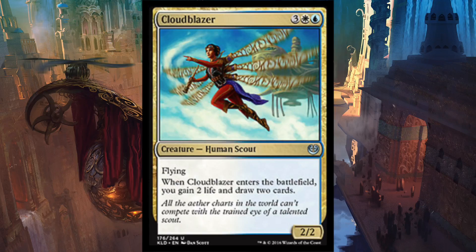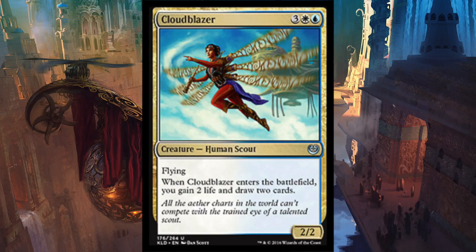Coming in at number two, we have the Mulldrifter 2.0: Cloudblazer. It's a 2/2 Human Scout for one blue, one white, and three colorless. That doesn't sound that good, right? It's a 2/2 flyer for five. But then look at what it does: when it enters the battlefield, you gain two life. All right, a bit better.